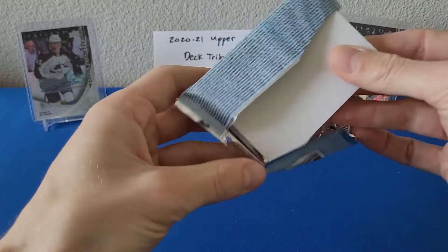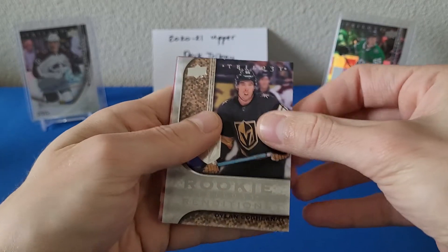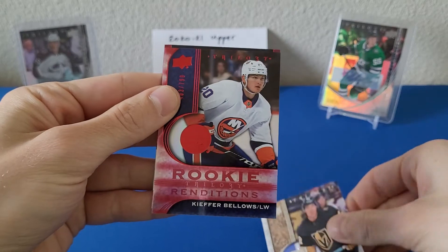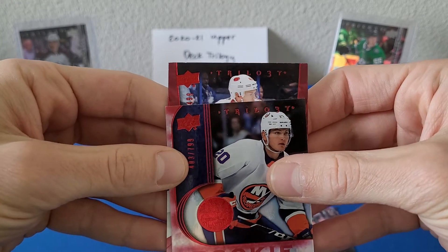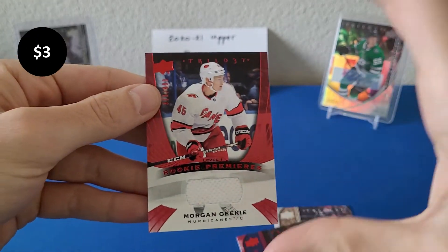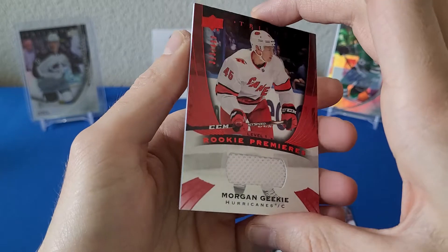Last pack — some last-pack mojo here. No thick card unfortunately, but there is kind of a thick card — might be a jersey card. Rookie renditions of Dylan Coghlan and a Kole Bellows rookie renditions out of 7.99. Behind that looks like another jersey card — it's Morgan Geekie, level one rookie premieres jersey at 4.99.